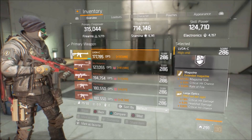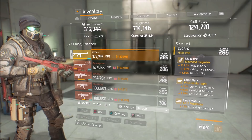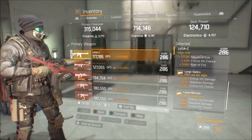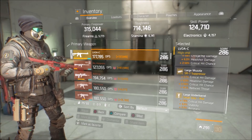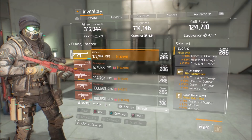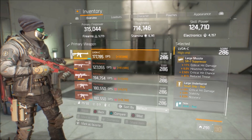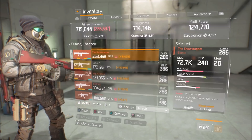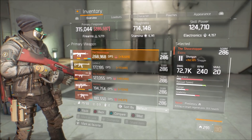The mods I'm going to be using: a mag with mag size, crit chance, and rate of fire. The optics are crit damage, headshot damage, and crit chance — you've got to stack that headshot damage in PvE as much as you can, it really does make a difference. The muzzle has crit damage, headshot damage, and crit chance. The under barrel has crit damage, stability, and accuracy.